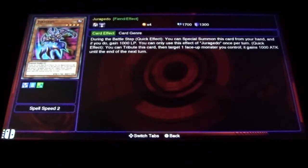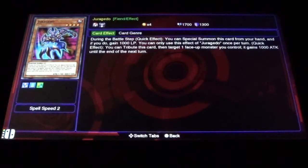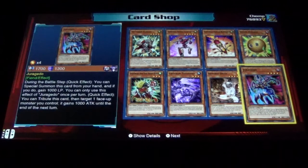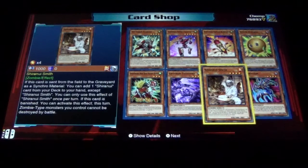Not familiar with that card. You can special summon it during the battle step, get a thousand life points, and then after you summon him you can instantly tribute him to give one of your monsters a thousand attack point boost if you need to get over a particularly stubborn monster. Very cool.